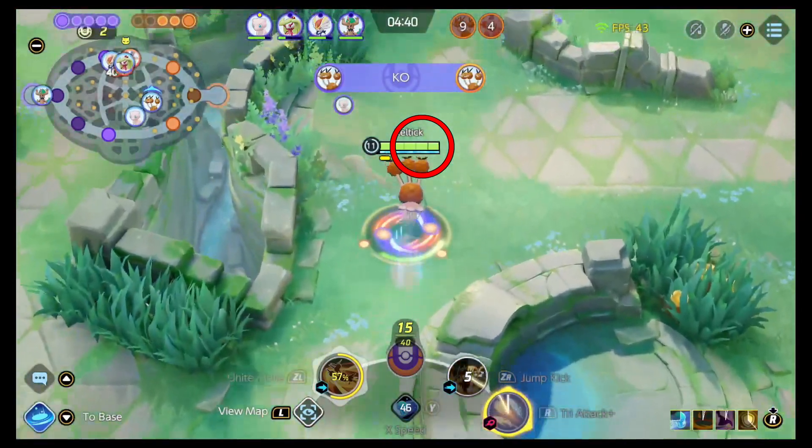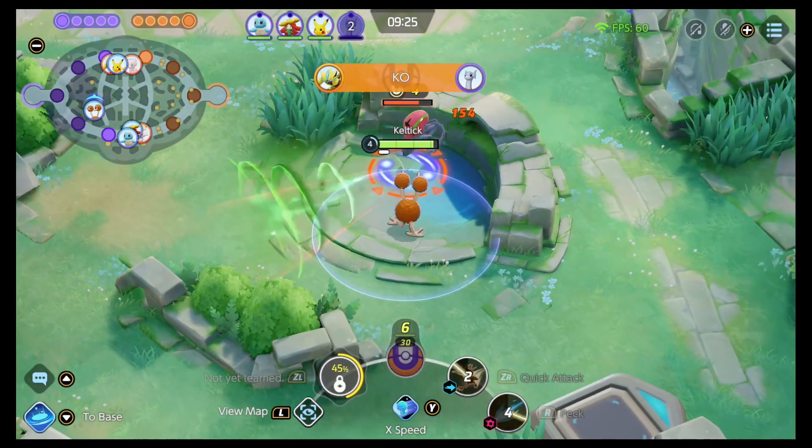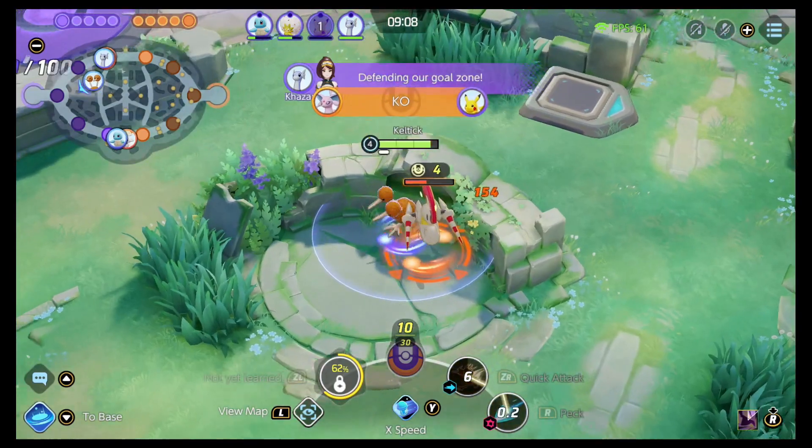It's very important as Dodrio that you don't stop moving. Early game you'll have Peck, which does damage, and if it's a speedy move you're going to dash to deal that damage. The other early game move is Quick Attack, which sees you do a quick attack.